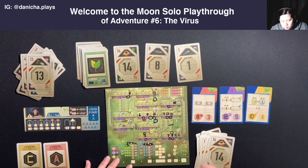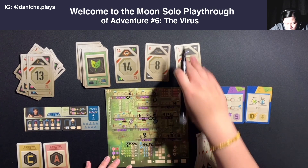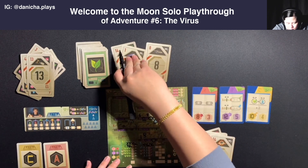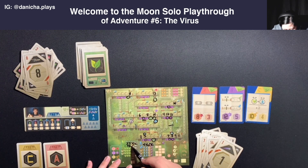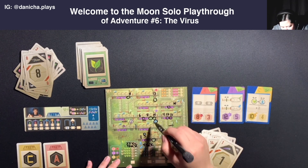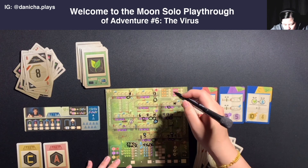We have a one, so I'll do a one with the plant so I can circle the plant. Give Astra the robot. I circled the plant, crossed out the score, and gained a robot.